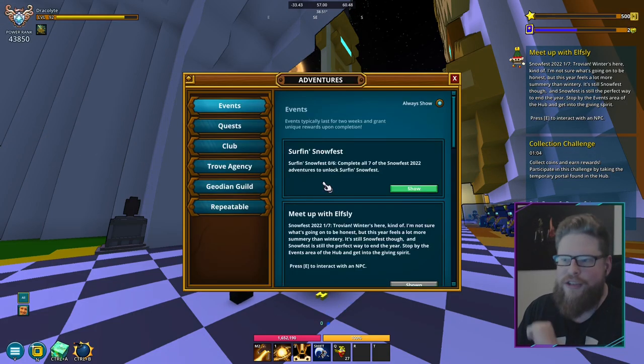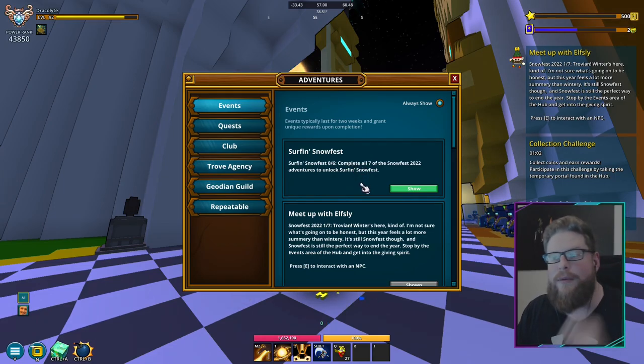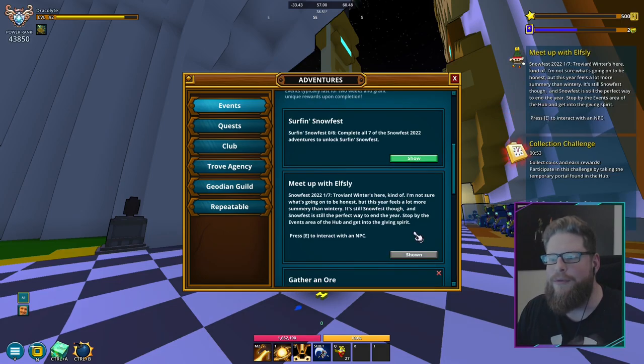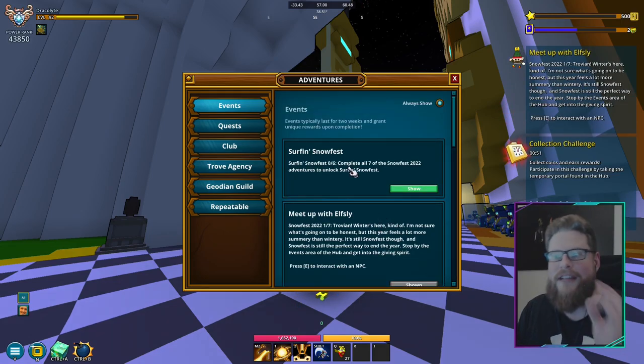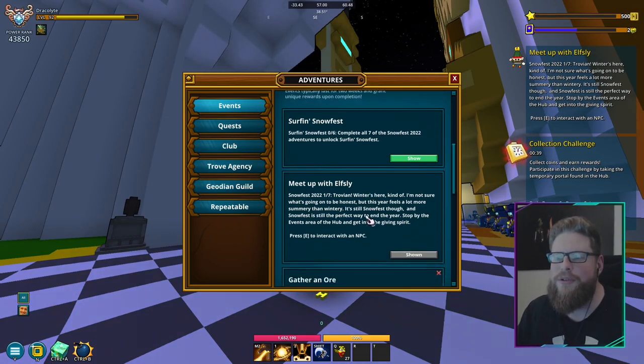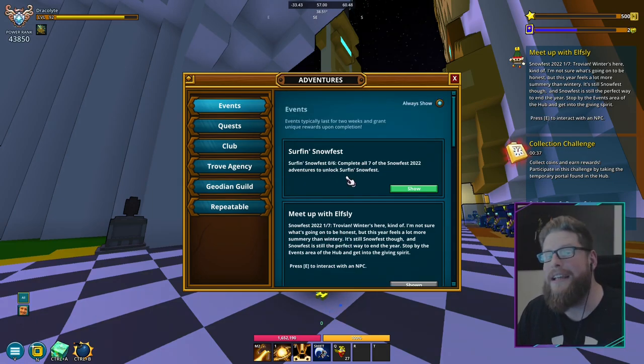If you go into your adventures, you can see it right here. I love that they did that. This is step number zero, basically. So you can't not start. Complete all seven — it's just all seven of the Snows. They call them adventures, so I'll just call them steps. To unlock this one, you do have to do this one first until you can get this one as well.